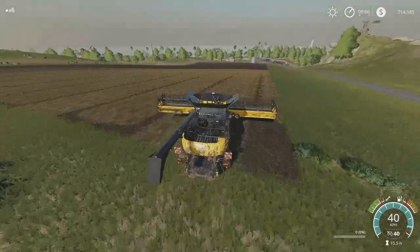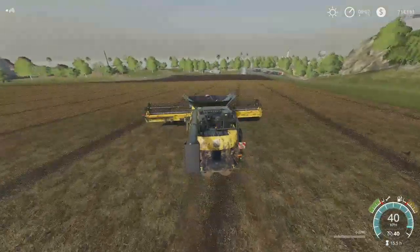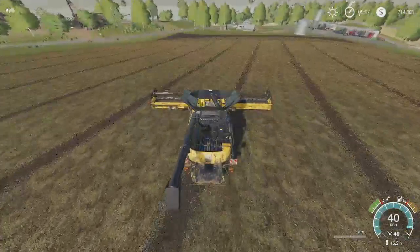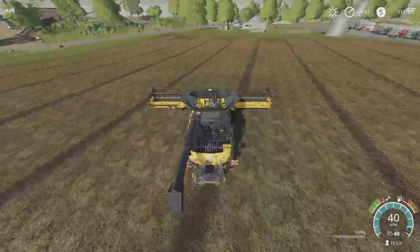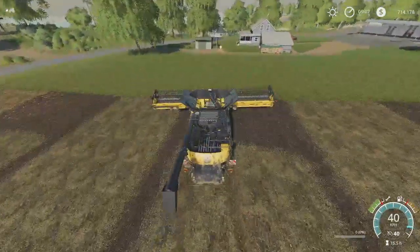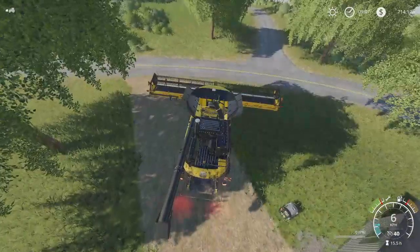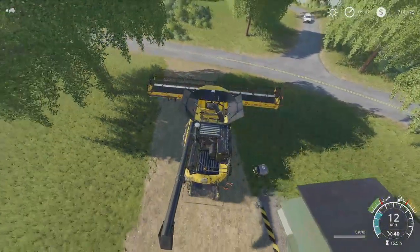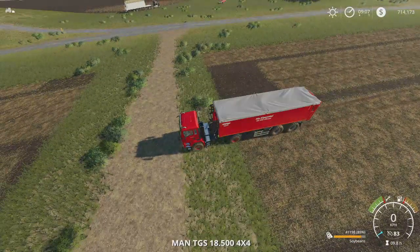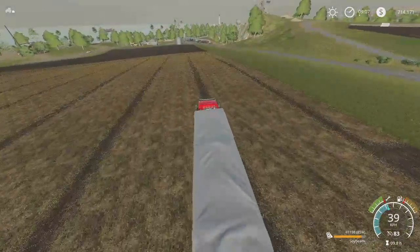I'm going to run this over to the maintenance shop because I've got a hose over there — the hose over by those parking areas, which just annoys me that the level is off on those and there's no way to fix it. I actually did put another hose here next to the shed, so it's a spot that's a little bit easier to clean stuff up. I'll just back this up and hose it off later. Then we'll jump over here to our tractor and I'm going to drop this in the silo for right now, and then we'll go ahead and go sell some cotton.